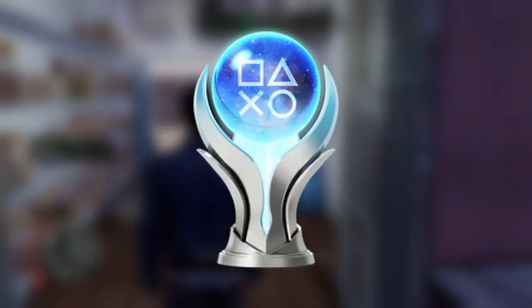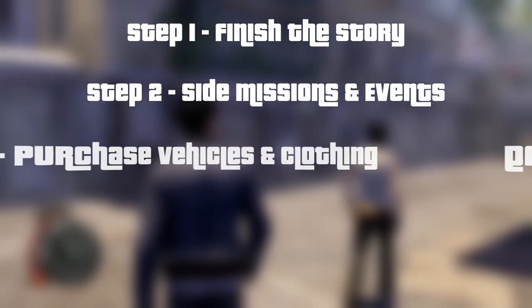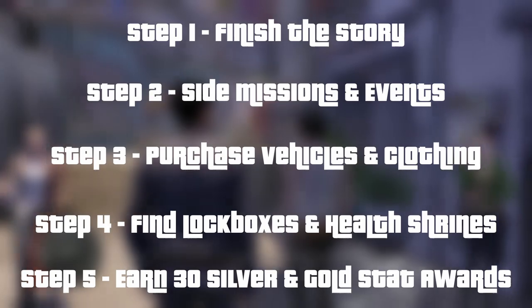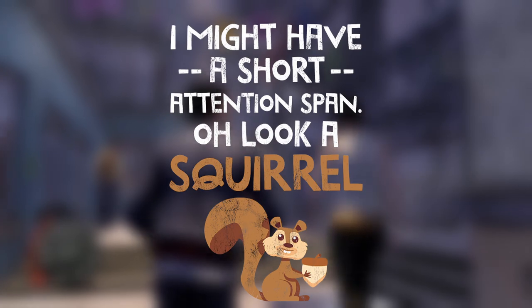So what do we need in order to earn the Platinum Trophy? Well, if you're following a guide, your first step is to simply complete the game. Second step, mop up all the side missions and events. And then buy all the vehicles and clothing, find all the lockboxes and health shrines, earn 30 silver and gold stat awards, and then some miscellaneous trophies. As I have a short attention span, I like to tick a lot of things off as I play, completing side missions alongside the story, and basically tackling anything I come across on the map. So join me, Bomb Chop, as I tackle the Sleeping Dogs Platinum Trophy.